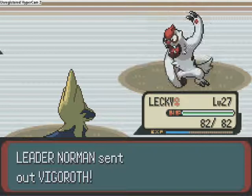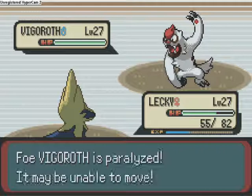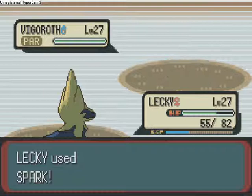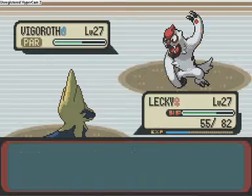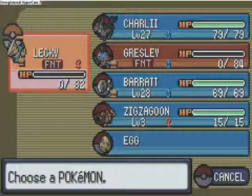Now Vigoroth — it's an incredibly fast Pokemon and it has quite a high attack. So you paralyse it to slow it down so you can get the first hit with powerful moves, and that just stops it from attacking first. Quick Attack — I'm just trying to get it low. That Slash hurts, and critical hits — that's what it's good for, so be careful with that.